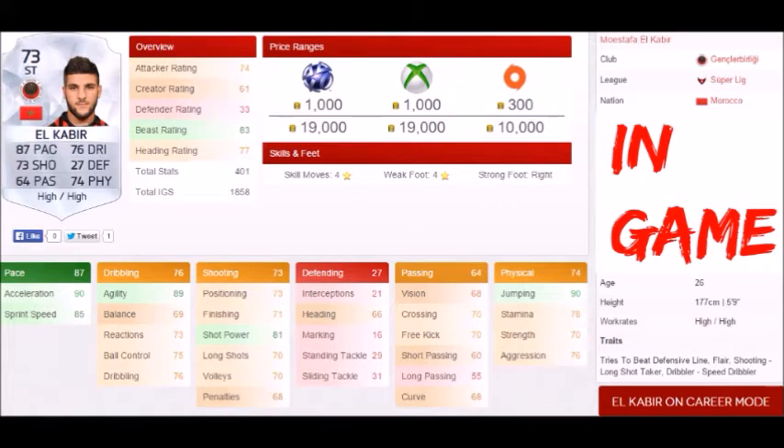Here are the in-game stats: 90 acceleration, 85 sprint speed, 89 agility, 76 dribbling, 70 volleys, 81 shot power, 16 marking, 66 heading, 70 free kick, 60 short passing, 68 curve, 90 jumping, 70 strength, 76 aggression. Right footed, 26 years old, high high work rates.